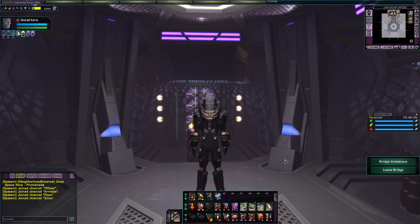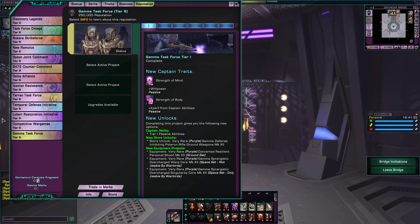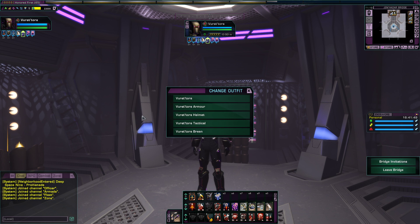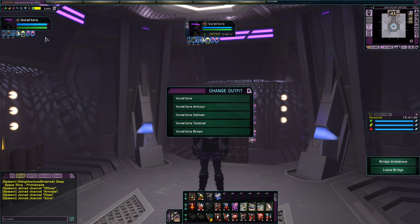Before we jump into his bio, how about we look at his costumes, or armors. First up is the Concerted armor from the Gamma Reputation. We could also put his helmet on. On the side, I put a green disguise on him that I got from the Christmas winter event.